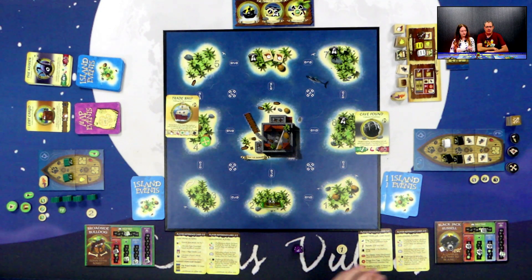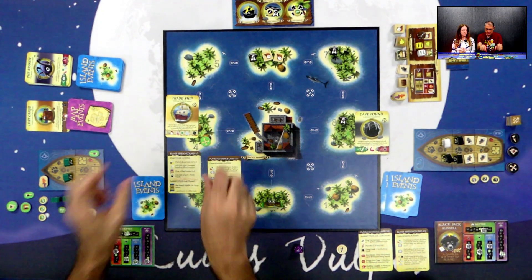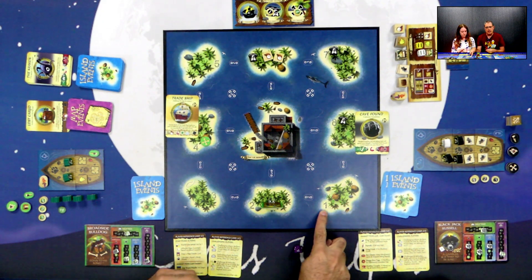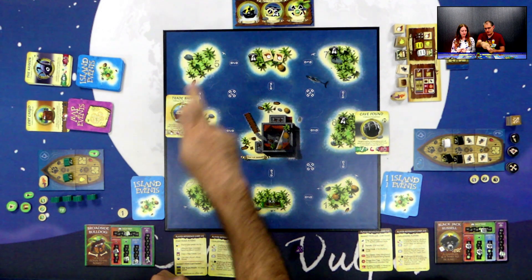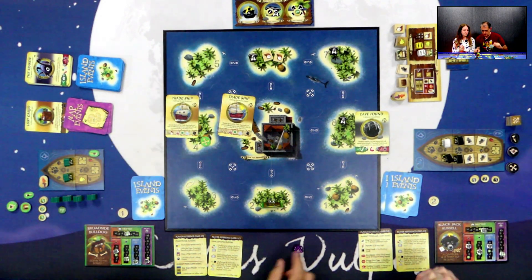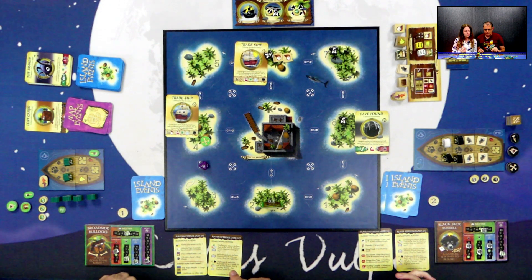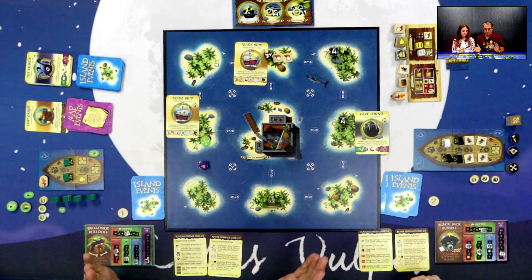At the start of a new round, we draw a map event card. We increase market prices by one — bananas and sugar are already at six, but coconuts go up to four. We then allocate turn order, starting at island number one going clockwise: Phil on island one gets first player, Kirsty at Port St Bernard gets second. The map event card spawns a trade ship onto island six — five strength, four luck, four agility — and you get bones if you beat it.